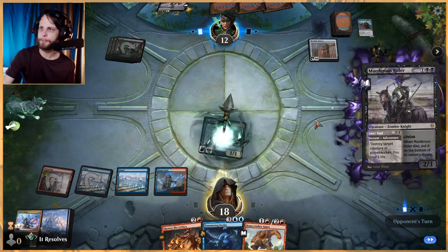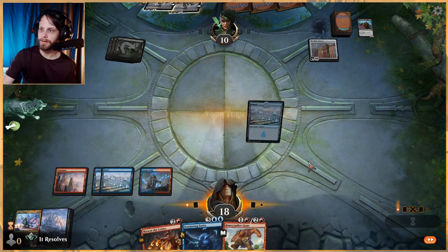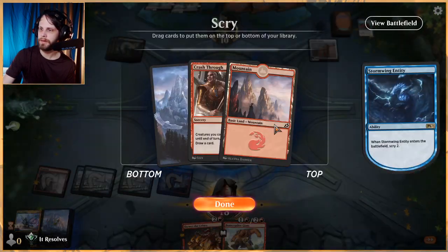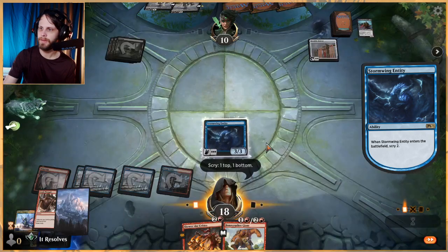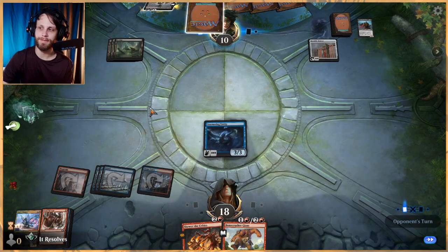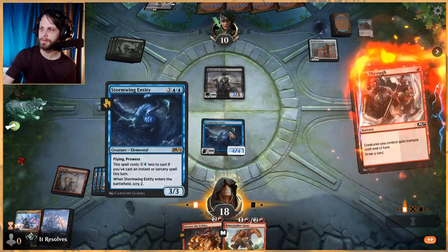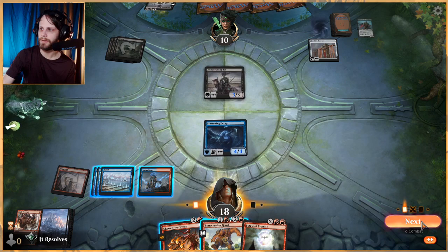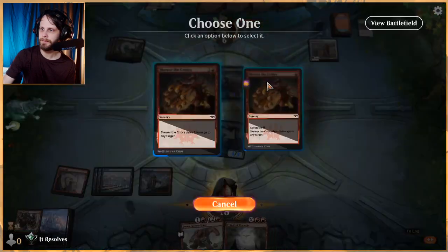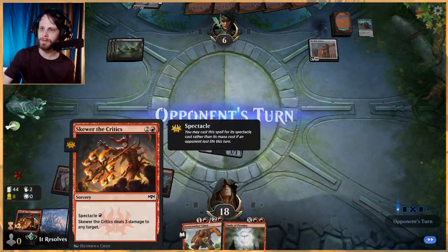They're going to have to keep answering our stuff, which is better for us. Let's play out the Storm Wing Entity. I don't particularly want that card, but I'll take the other. Crash Through doesn't seem great, but the fact that it replaces itself in a spells-matters list is very good — it makes sure we can push through damage when we need to. Let's attack in and skewer the opponent's life-gain creature — we can't really have them gaining life.